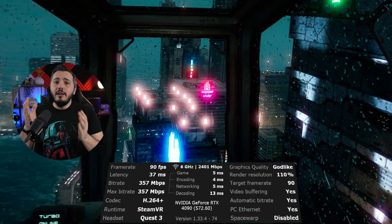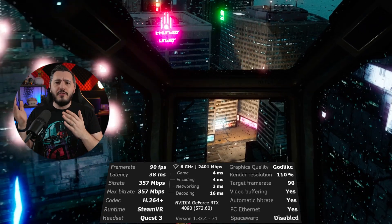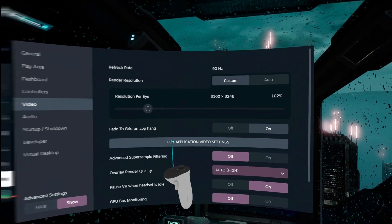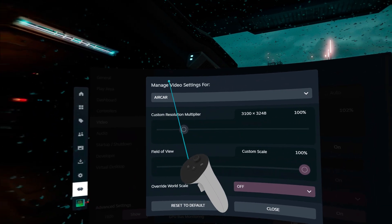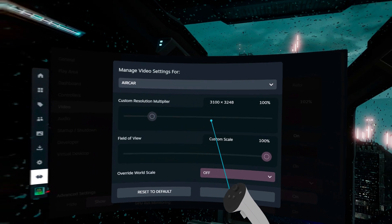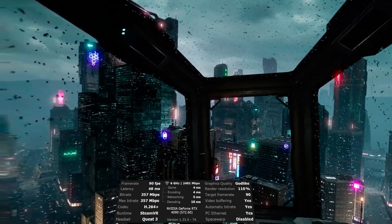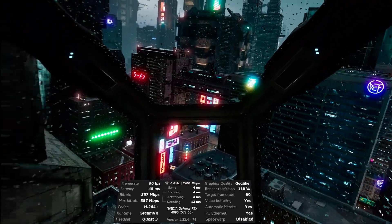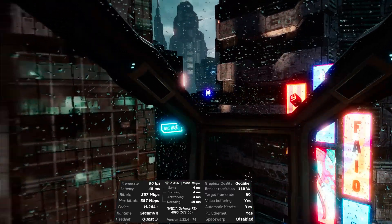Back to render resolution: try lowering it to a point where the framerate and latency are good — you want to shoot for under 50 milliseconds on the latency, ideally even under 40. You can even set this render resolution per application by clicking the button right there. This is very useful because for some extremely demanding games you might want it lower, while for others you can bump it up higher and still get great performance. Your PC specs will play a big role in how high you can crank up game settings and render resolution, but if you follow the advice in this video, you'll know for sure that any issues are due to your PC and not your wireless networking setup.